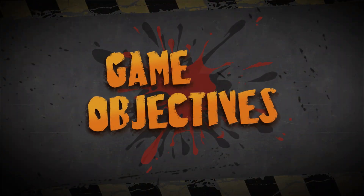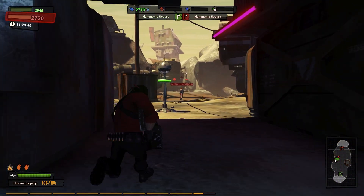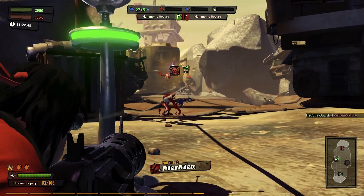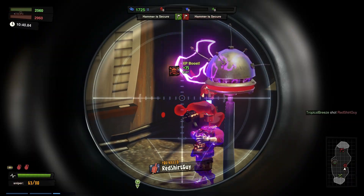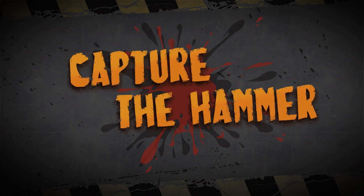There are three objectives that contribute to your team score in Annihilation. Controlling activated capture points not only increases your team score, but buffs one of the capturing players with a 30-second damage boost. So don't be a dumbass — use it wisely.